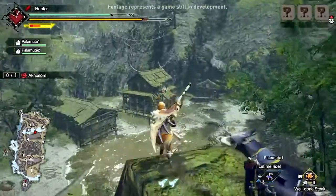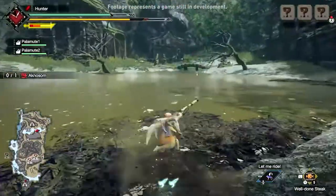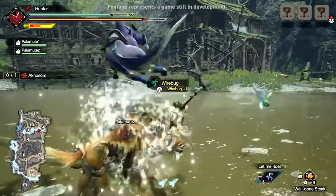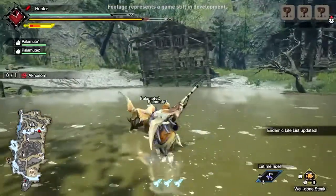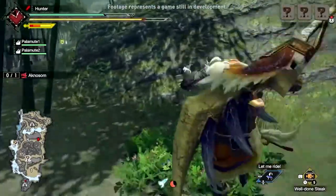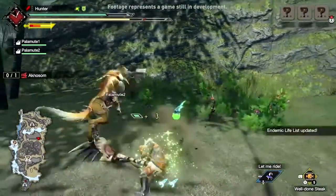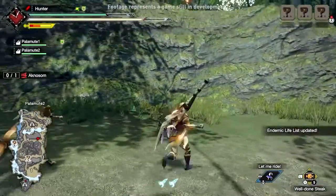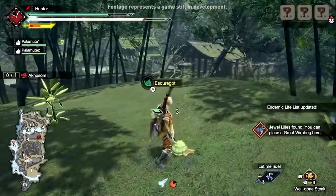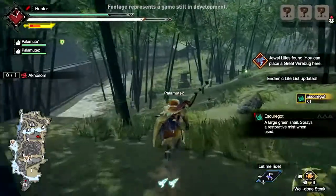Thankfully, hunters are equipped with the new Wirebug. This trusty Wirebug will unlock a new layer of vertical mobility, allowing you to reach new heights and discover endemic life to help you on your hunt. Endemic life can be found by exploring the nooks and crannies of peaceful spots, or even amidst dangerous monster territory. Interacting with these living creatures will give hunters a variety of bonuses, such as increased stamina, defence, attack, helpful items, or additional Wirebug charges.